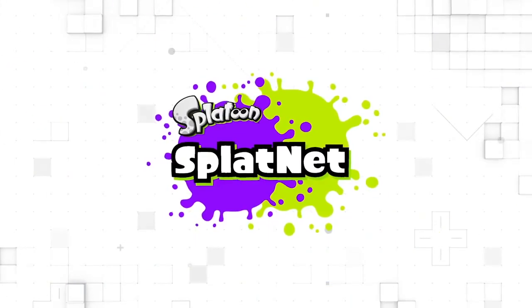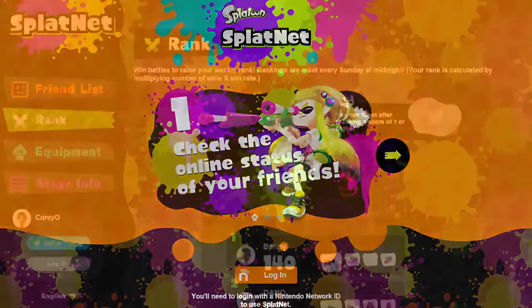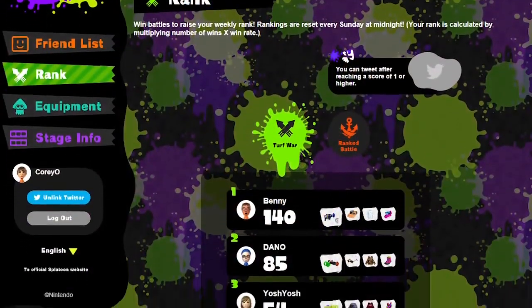As of this update, we've added new multiplayer modes like Rainmaker and Tower Control, 8 new maps, 27 new weapons, and more than 80 new pieces of gear, along with team matchmaking and private matches — all at no additional charge. And with the launch of the Splatnet website, you can now track progress and stats for you and your friends.